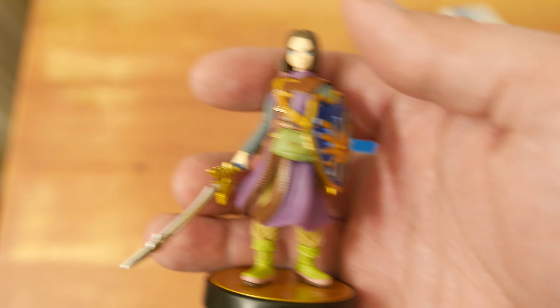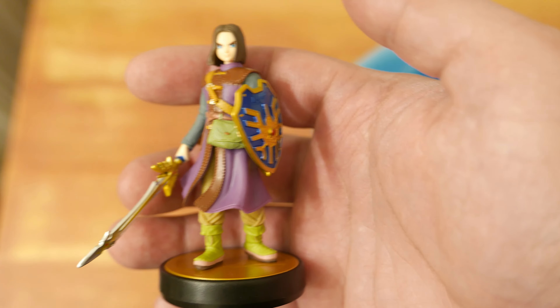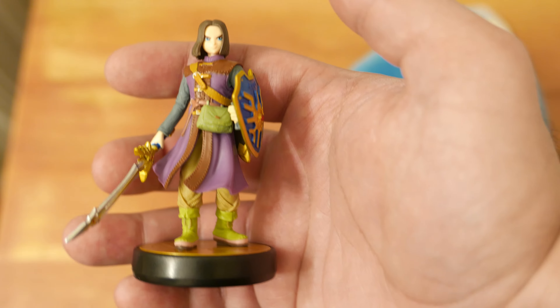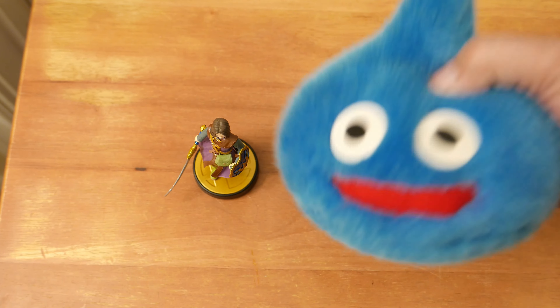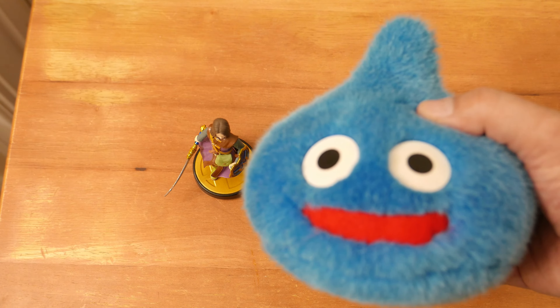He's got like a slashy sword thingy and a shieldy thingy — he's all like, I'm gonna block hits and I'm gonna give hits with my sword. Sometimes I have a bow, right? I don't know, probably. I did like that they had Rathalos as like his last boss, so that's good. I liked that. Overall I was just like... ugh. Hero, why are you you and not three slimes stacked on top of each other?